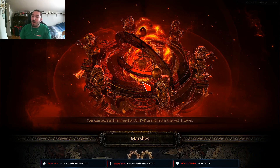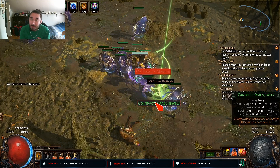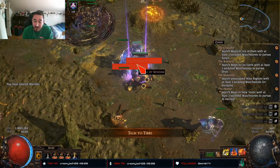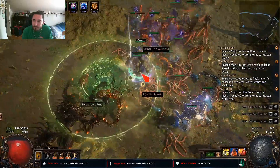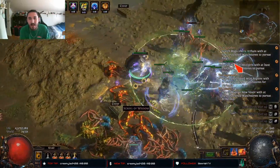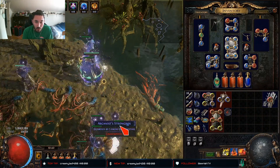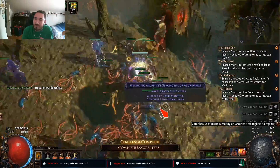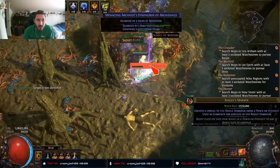My league start, which I'll leave in the description below, was K's Specters build. I've never really used specters before — I normally use Bruno's King of All Summoners zombie build — but I wanted to switch it up. It's insanely OP. I was able to farm T7 and T8 on day two with one chaos investment and a plus-one minion convoking wand. Absolutely love it.